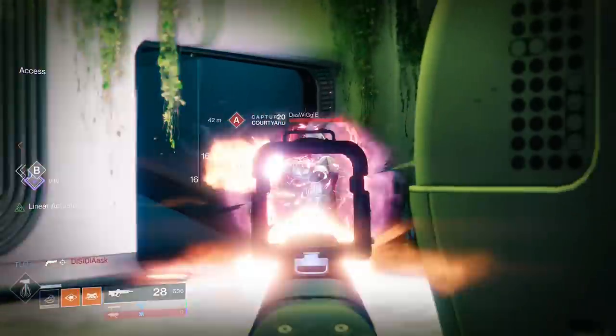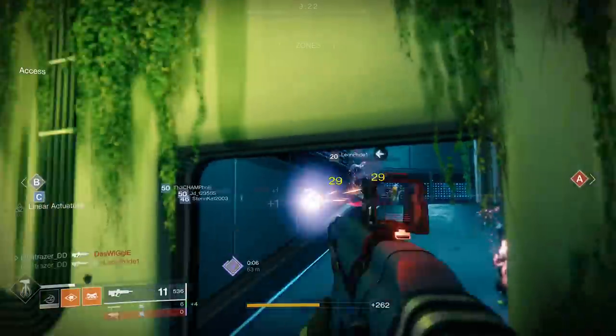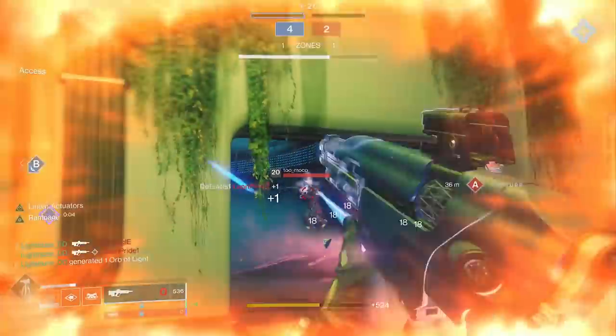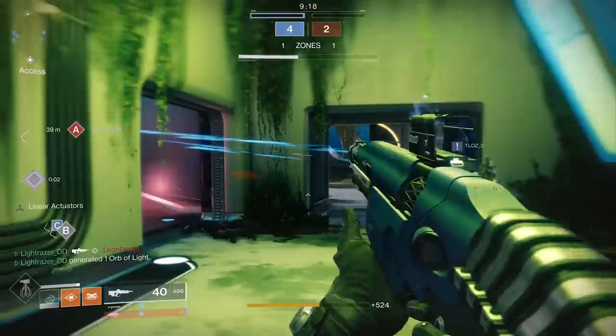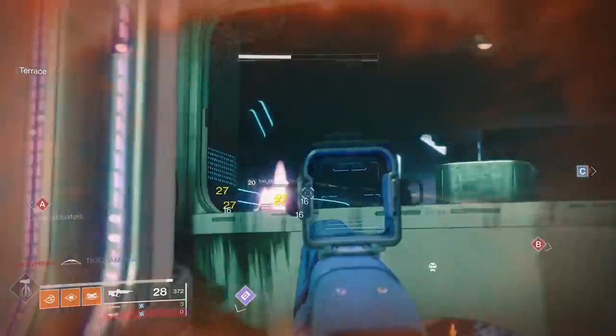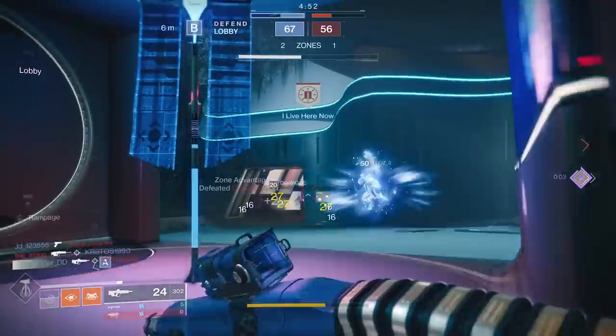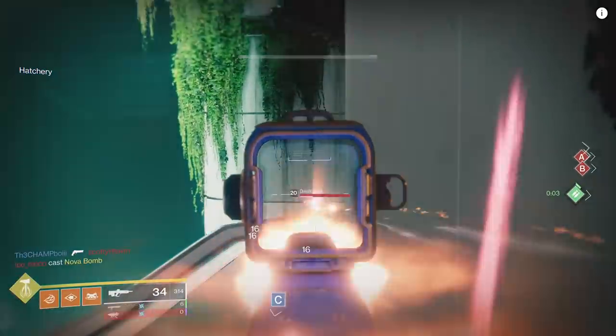Today we have two pulse rifles: Go Figure and Right Side of Wrong. They are the only two of their type — the aggressive burst archetype, meaning they shoot four bullets at a time. We had pulses like this back in D1, and they were never optimal or ones used competitively. But here we have them and we're going to talk about the rolls on both of these pulse rifles.